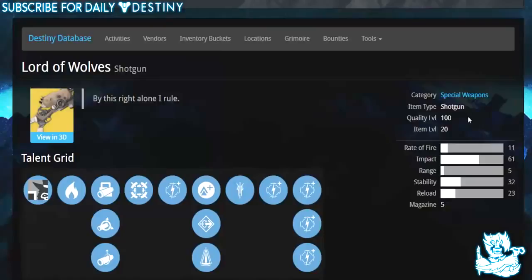So it's a special weapon, item type is shotgun, quality level is 100, and you need to be at level 20 to rock this weapon. Its rate of fire is pretty low at 11 — that's pretty low even for a shotgun. Its impact is pretty high actually at 61. Its range is terrible at 5, but most shotguns are pretty low range. Stability isn't too bad either.